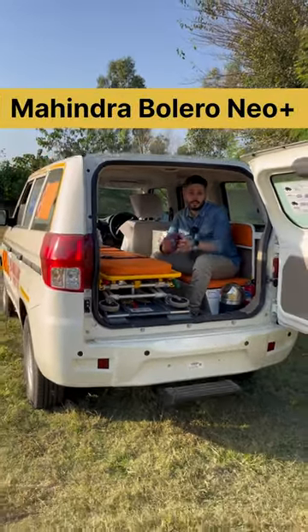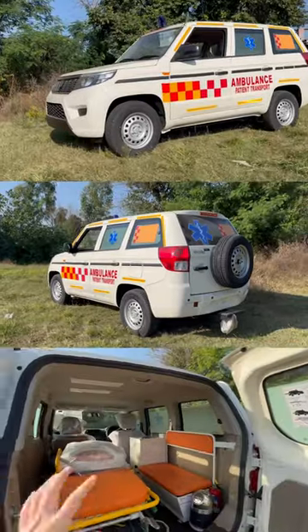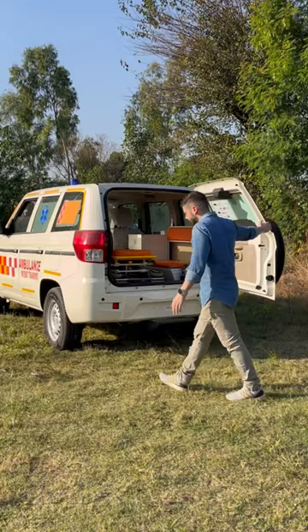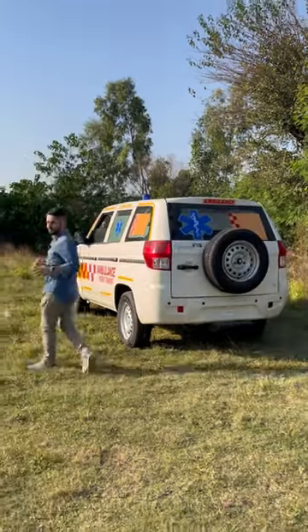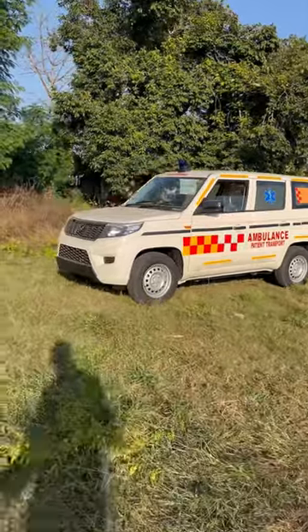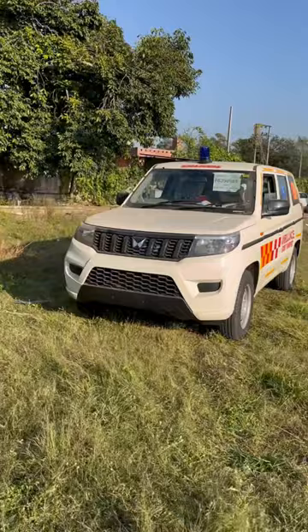This is Mahindra's ambulance, called the Bolero Neo Plus. This is the P4 variant, where you will get all the facilities of an ambulance. The length of the Bolero Neo has been increased from normal — it is now 4.4 meters — and it comes with a 2.2-litre diesel engine.